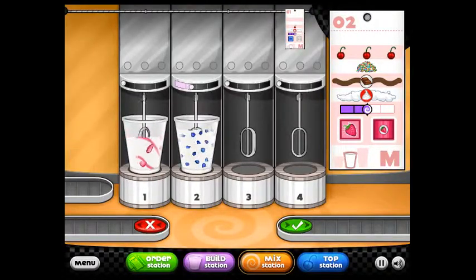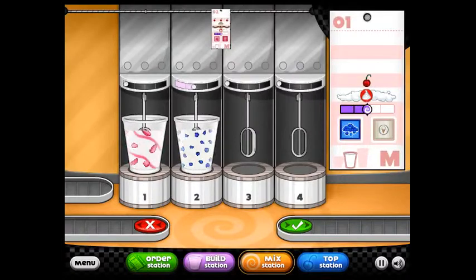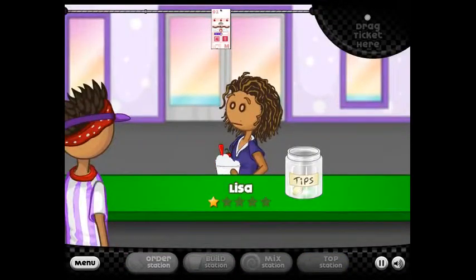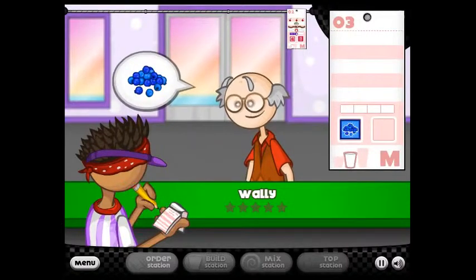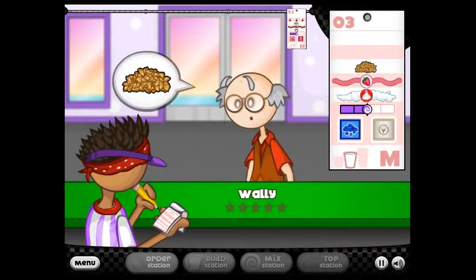Blend it up — blend, blend, blend! It's almost there. That is perfect. It's whipped cream, lots of whipped cream, and one little cherry on top. 99 points! Yeah! Oh, good tip too. It's an old man — hello, Wally. Wally wants blueberries. Come on, Wally, I've got to get this girl's order off the thing first.